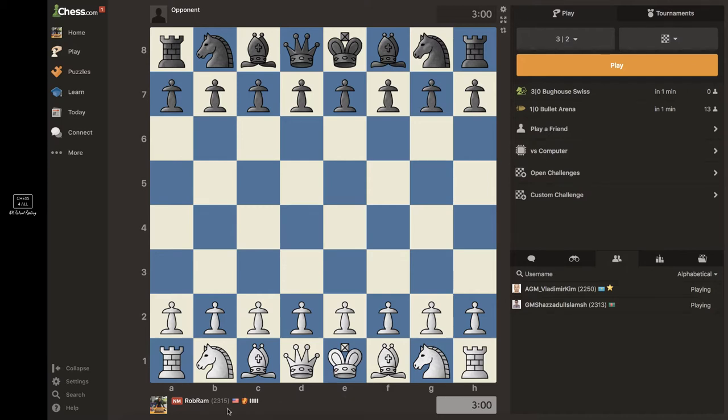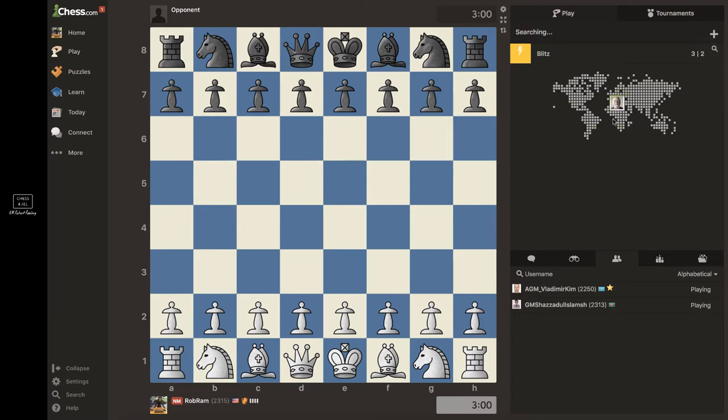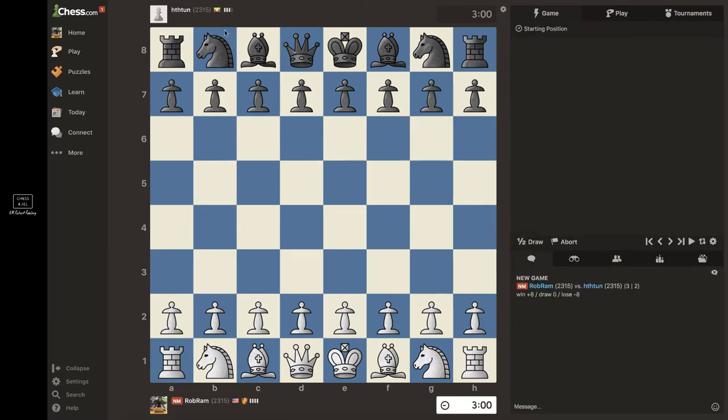I'm playing with my account, hoping to find a really strong player, so you can see how we use those openings at this level. I'm going to play a 3+2 game because the class won't be too long, but I also have time to explain and go over the moves. I'm playing 2315, so I'm going to start with e4. He played e5 — perfect.